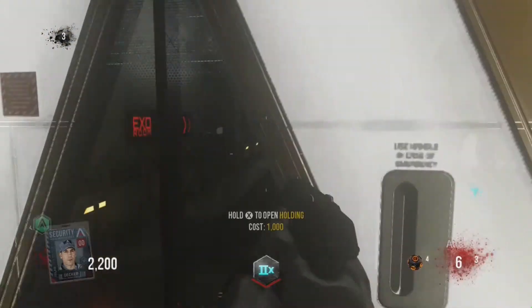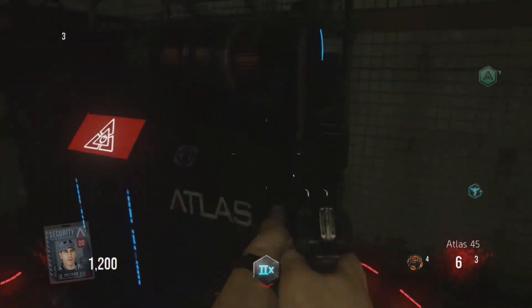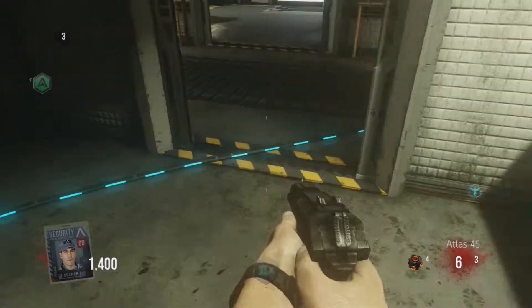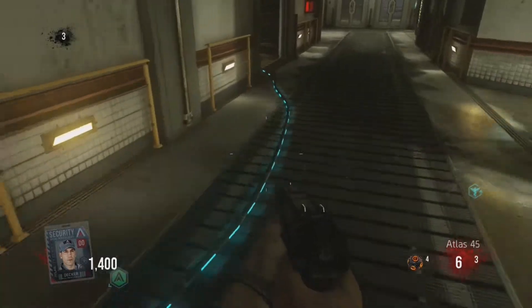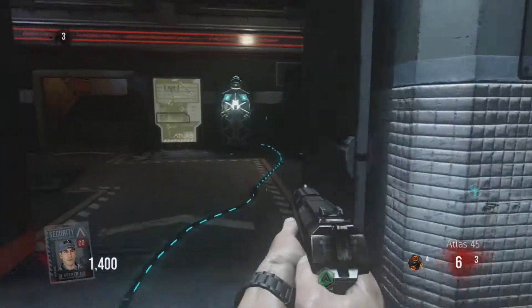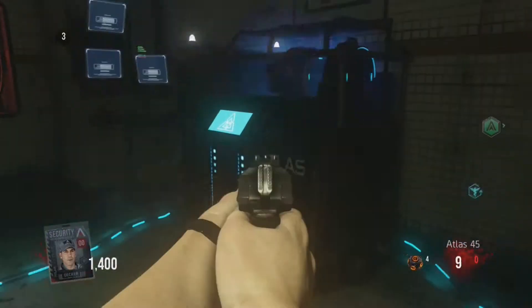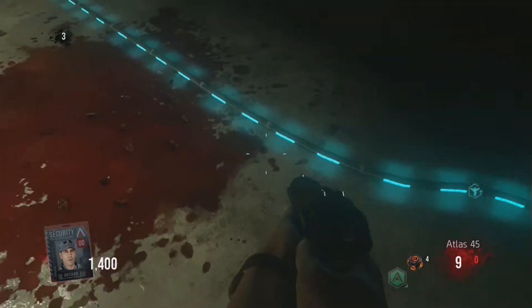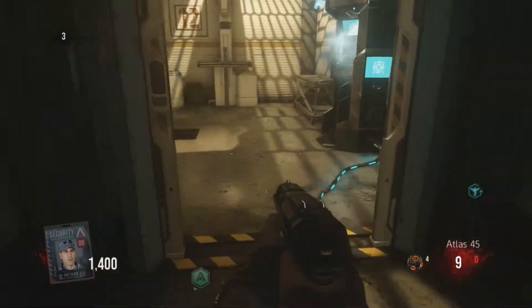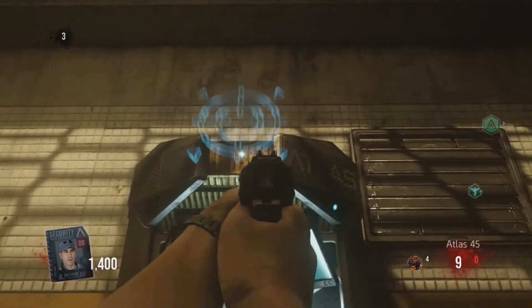The next one actually leads to two perks, which is kind of weird. Follow the blue cord into this room and it shows you Exo Health, or Exo Juggernog — it's basically Juggernog. The second perk it leads to is called Exo Soldier, which basically allows you to run and shoot zombies.